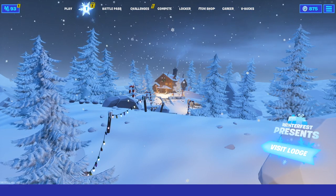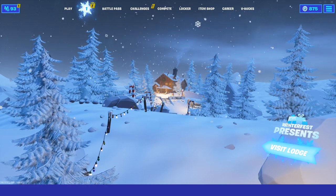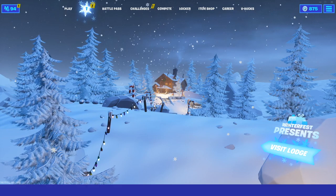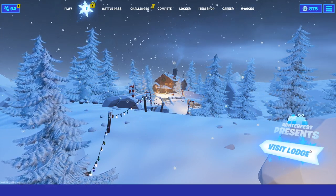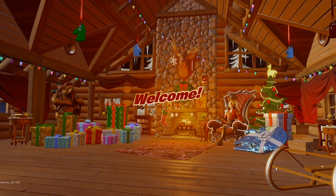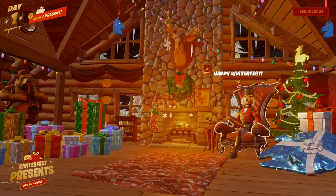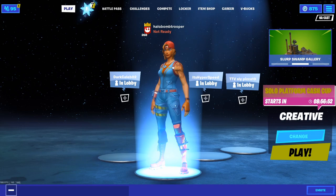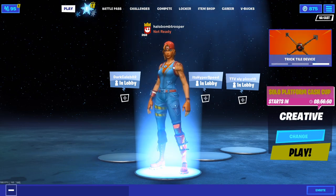If you head over to the little snowflake over here we have Crackshot's Cabin. If you watched my video yesterday I explained the entire event and what's going to be happening, so make sure you go watch that video — link in the description down below. But we're gonna visit the Christmas Lodge. Anyway, besides Crackshot's Cabin we have the Winterfest challenges over here, so search Holiday Stockings in the Winterfest Cabin, and I'm gonna be showing you guys how to get that challenge done in today's video.